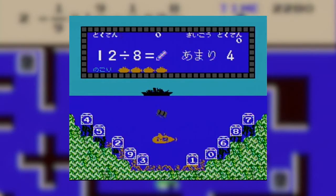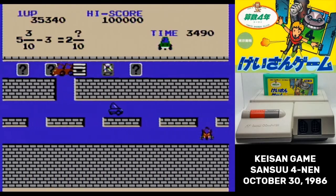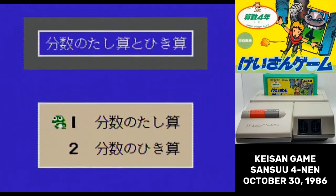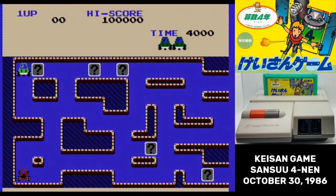The first three K-san games were very simple. K-san game Sansu Yonen, or calculation game 4th grade math, is a weirdly complicated game. Although there are four menu options, there are actually only two minigames this time. And in a shocking twist, one of them is actually halfway decent.